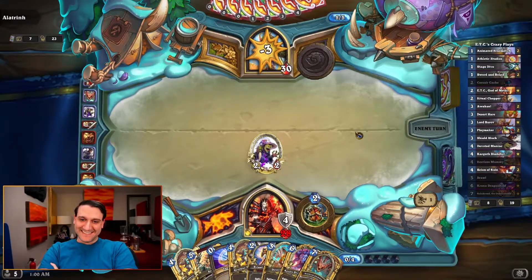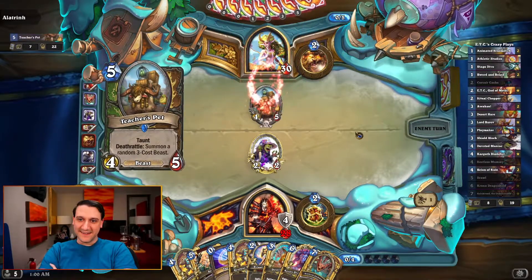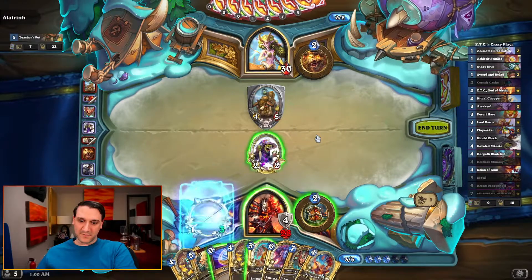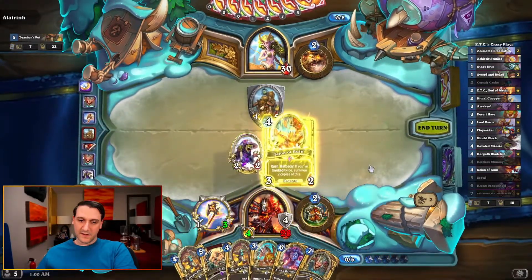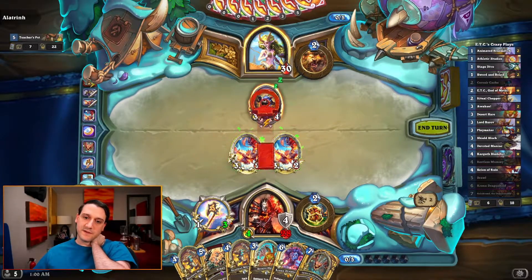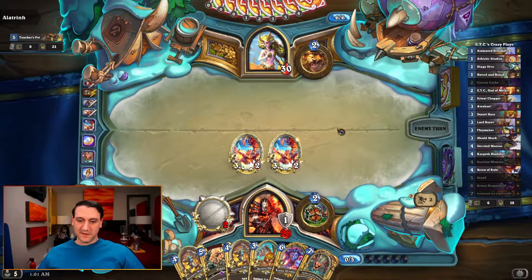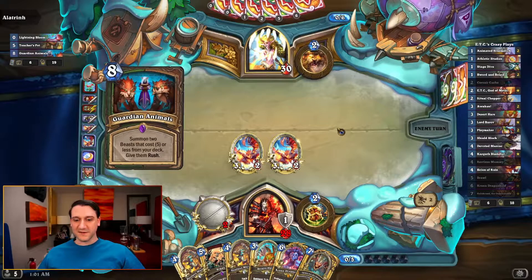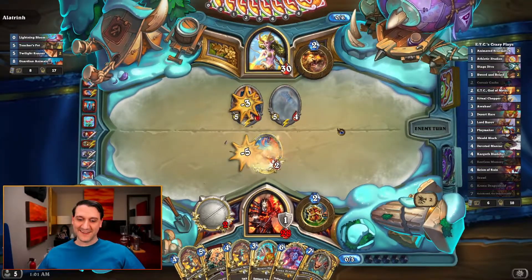Craziness is gonna come. Hopefully we can pull the combo pieces together before we get overwhelmed by Survival of the Fittest shenanigans. Invoke number two — we can coin out. Half of this is Galakrond. Dealt with that pretty cleanly and we've got double invokes on Galakrond. He's gonna do some stuff. We're not playing to cut anymore, so be it. If he attacks with the other one, he gets wrecked.